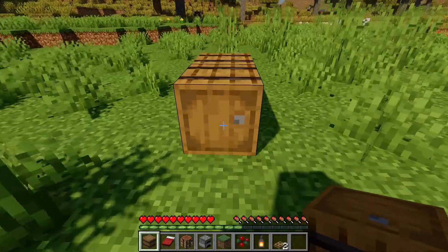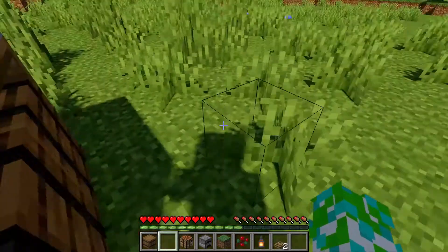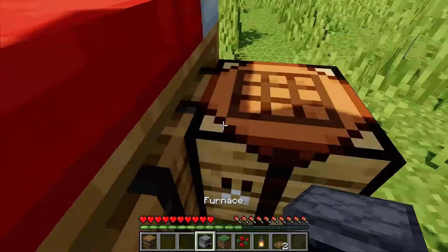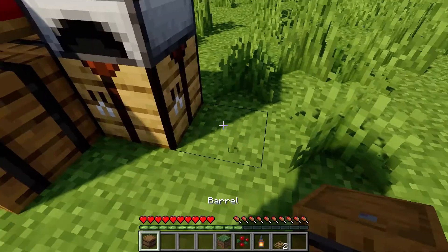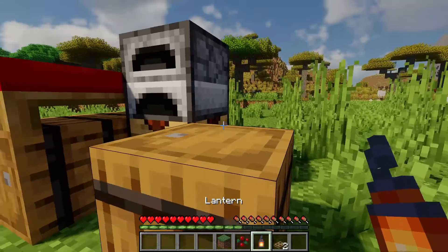First, place two barrels like that, and a bed on top of them, so I can shift. Then place the crafting table, a furnace on it, then place the barrel that's left right here, with a lantern atop it.